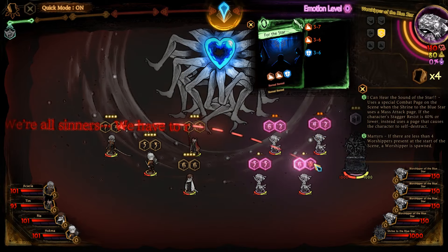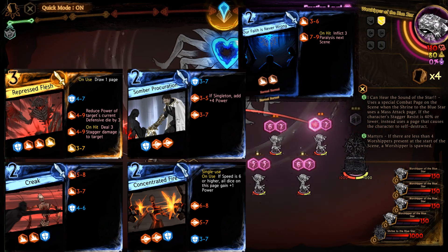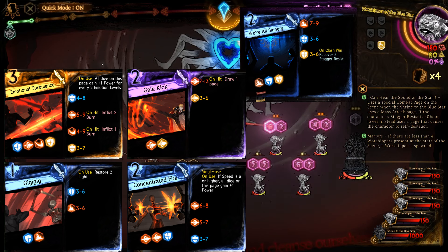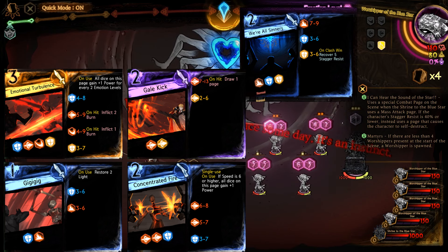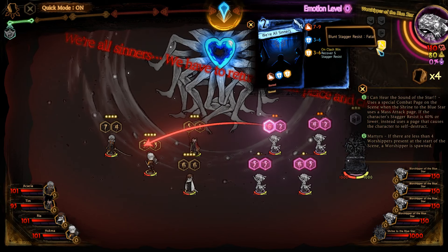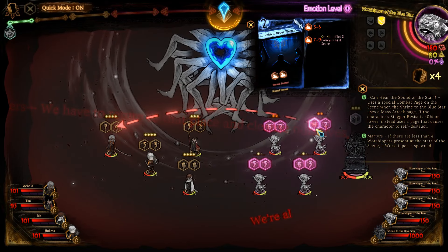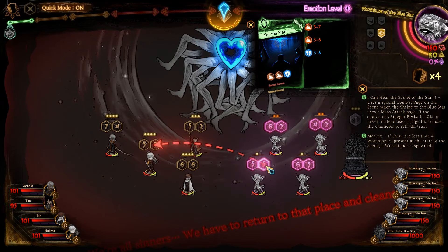Very bog standard. Our Faith is Never Wrong: 3 to 6 Blunt, and then 7 to 9 Blunt that on hit inflicts 3 Paralysis. 7 to 9 on 2 is a little harder to deal with, but with all our Power Boosters we shouldn't have too much of an issue with our clashing pages. We're All Sinners: 7 to 9 Blunt, 3 to 6 Block, and a 3 to 6 Block counter that recovers 5 Stagger Resist on Clash Win — just a Block on 1 will deal with this fine, or Power Boosted Dice will also work. What I'm going to do is match our corresponding Librarian and their Dice to the Stagger Resistances to try and kill them as fast as possible. This fight is also pretty long, so you should probably have Mind Hauler on all of your Librarians. Other than that, it's just a lot of repetition.